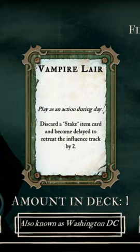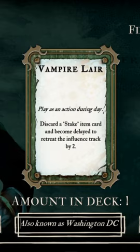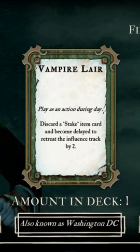If you have this card, it's not worth playing, because at the end of the game, Dracula is going to be scoring three influences per move, so a reduction of two doesn't really get you an extra turn in terms of day economy.